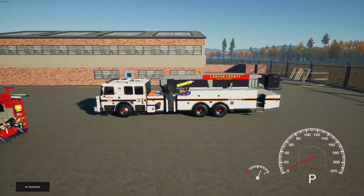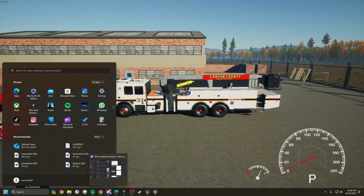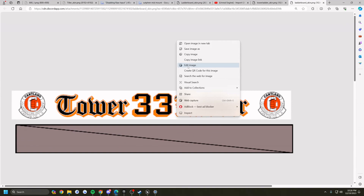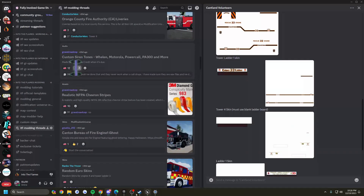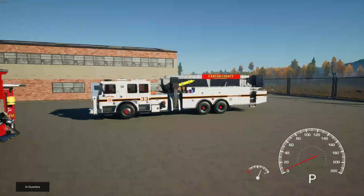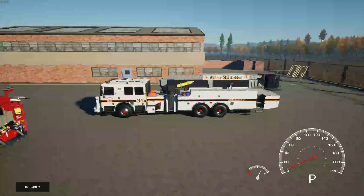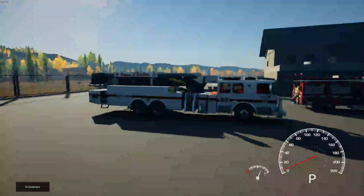Now everybody in your lobby can see that skin. It's the same process for the ladder board skin — find it, open in browser, copy the image link, go back into the game, press I, paste that in, hit 'Load Custom Ladder Board,' and there we go — we have a fully decked-out modded truck.